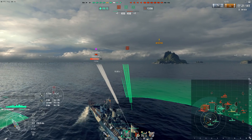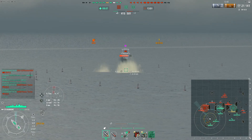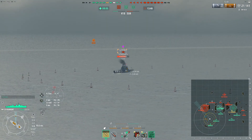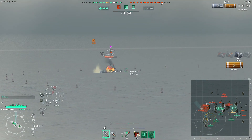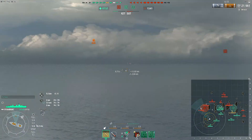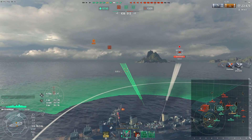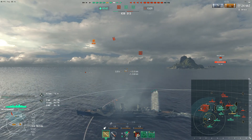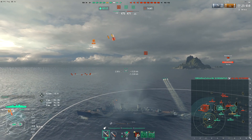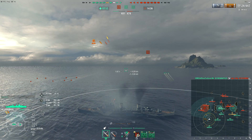We do have a smoke screen that is up and ready, and she does actually have a decent smoke-firing window — I believe it's only about 5 kilometers. Now that we're in a decent position, we can begin firing at the North Carolina. Of course the North Carolina goes dark and is no longer spotted, which means we can't do much. But this is the Huanghe — it can actually move to a new position, spot, and lay down a smoke screen. And there is the Shiratsuyu being a downright pest again.